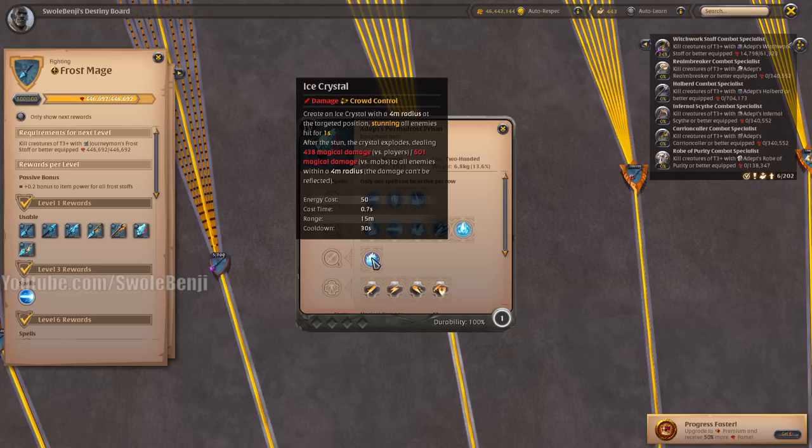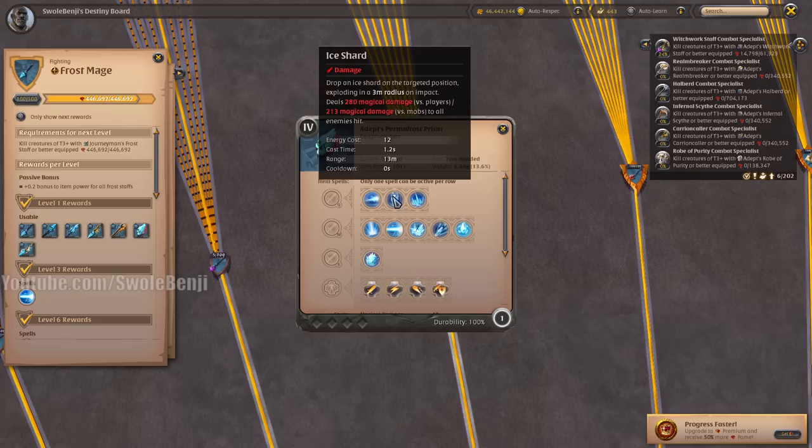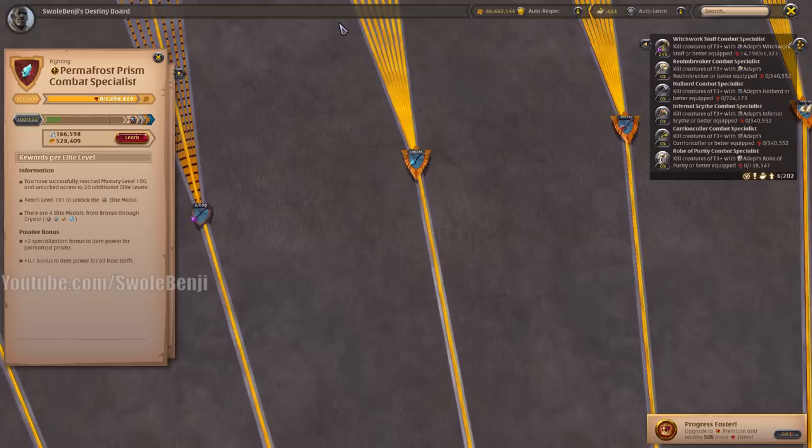The Permafrost Prism's Ice Crystal spell used to be the best in the game at solo ganking transports. You would root the transport with this, stun or freeze them, and dump as many Ice Shards as possible. When 8.4 items came out, this item didn't scale as well as Bear Paws, putting it in second place for killing transports. It's still really good — I actually have Permafrost Prism at level 100 — but it's just outclassed by Bear Paws.